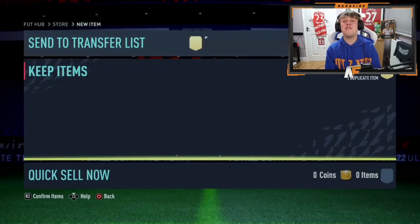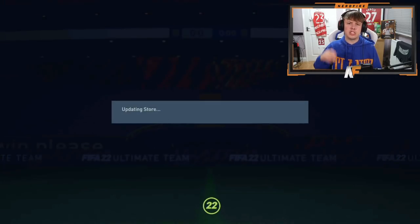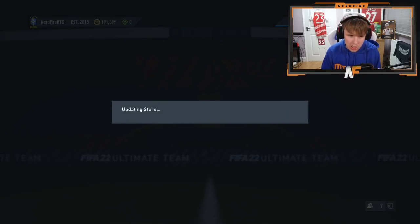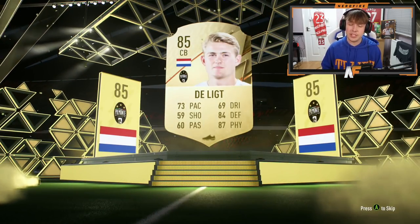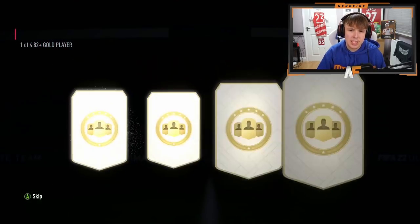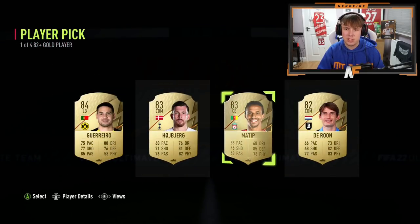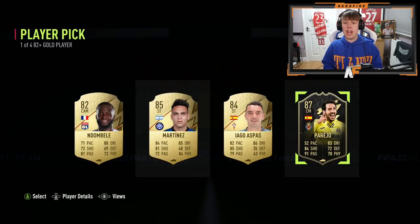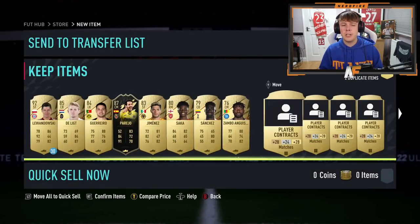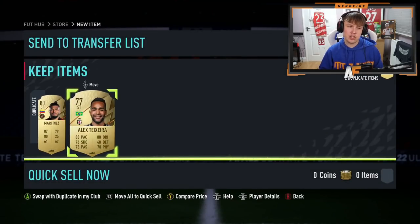I've got one on my RTG account so let's go there and end the video. Prime gaming pack on the RTG - what do we see before the player picks? It's a boards, it's Dutch, it's a center back - it's De Ligt, 85 fodder, always decent. The two player picks to end the video - the other two sets have been bad. Guerrero was the highest so far. Can we see a walkout here? We do - it's Parejo! That's a dub, good fodder-wise, I'll take that.